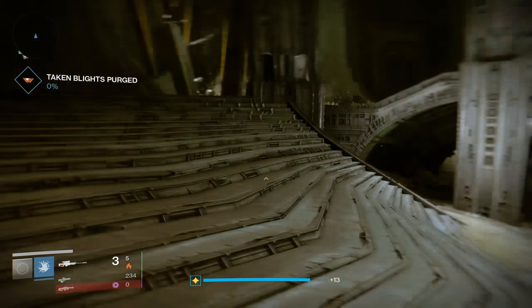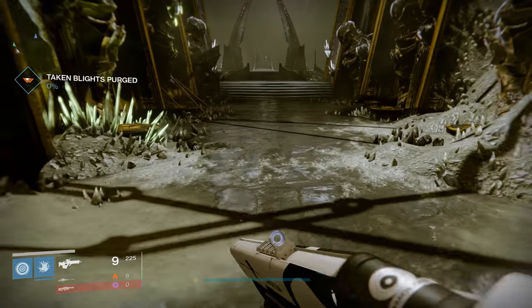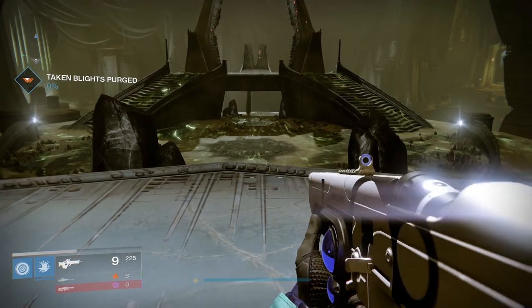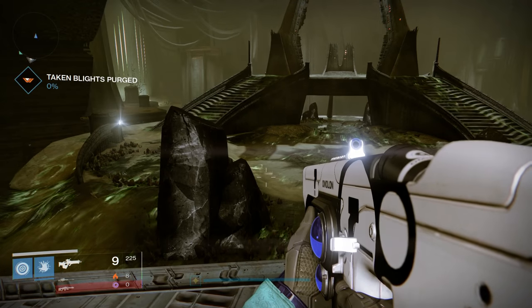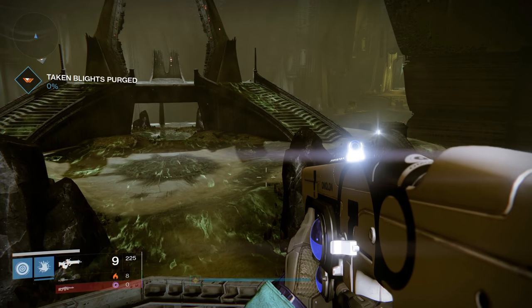So, this is not the Court itself — the Court is actually down here. I will show you that right now before I activate a Reciprocal Rune. Reciprocals are the easiest, Stolens are the second easiest, and Antiquateds are the hardest. You can solo Reciprocals really, really easily. It's super easy if you have a decently high light level.